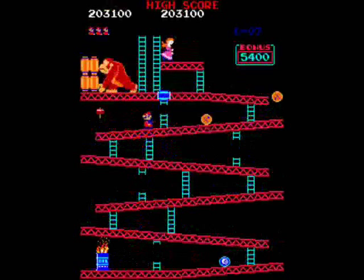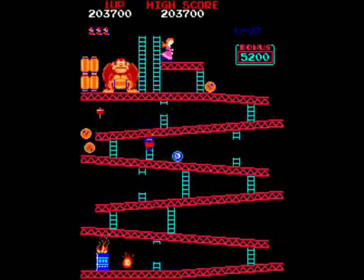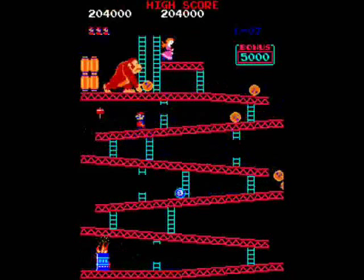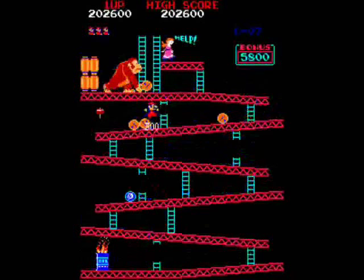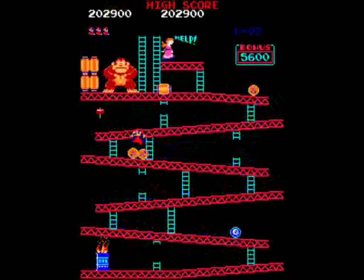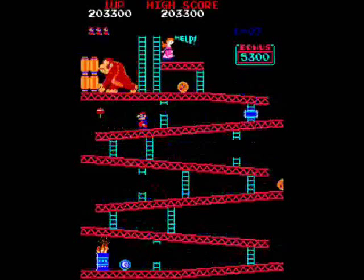When transitioning back to the fifth girder after re-jumping a grouped barrel, be mindful of a few different ways of controlling things. When a barrel comes down the small ladder on the right, you may want to throw it out of the way down the broken ladder, just to give yourself some extra room to transition.